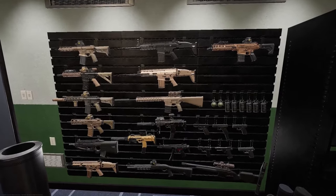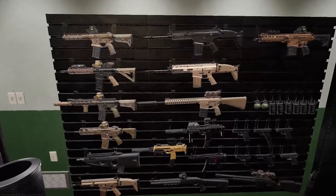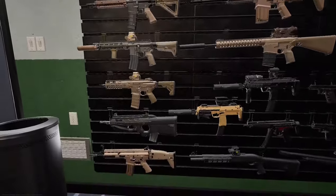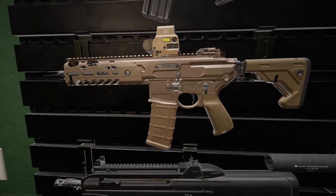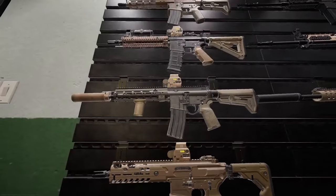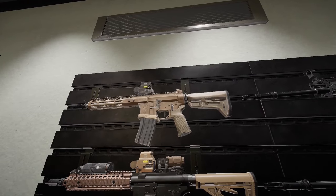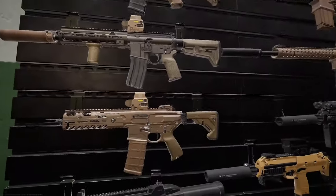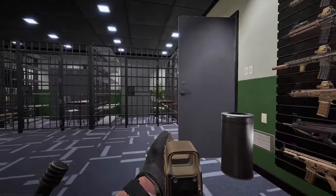Hey guys, Puffin Gameback today bringing a new video. Today for Operator we're going to be running a SIG. We have a couple different options here — we'll start with what I believe is the Rattler. It appears to be a Virtus, but you do have Rattler options. And then there's a Nova — that's nice — as an M4 variant. Let's go with this one, the SIG Virtus. We can build this thing up.